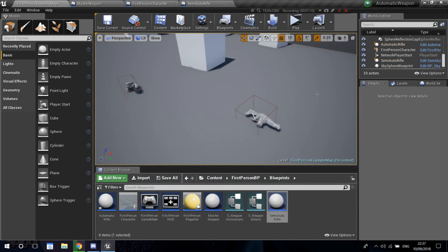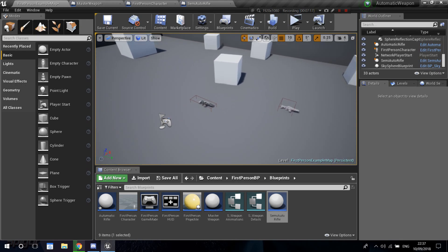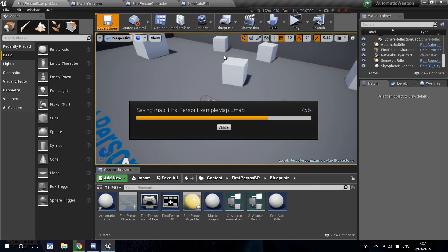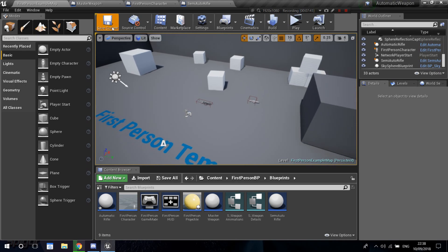That's everything I wanted to show you for today. I'm not sure what to do next for this series — maybe adding different types of ammunition, like nine millimeter and 5.52, so when we pick up a weapon that uses one type of ammo we'll see how much of that ammo type we have stored. That could be a cool video. Hopefully you guys enjoyed and learned something. If you have any doubts or suggestions, leave them in the comments. Thanks so much for watching and I'll see you in the next one!